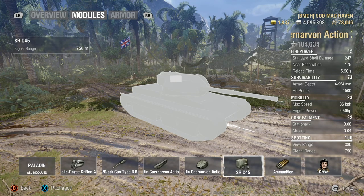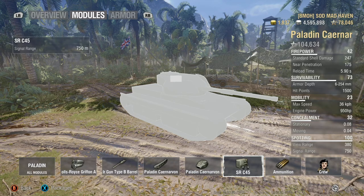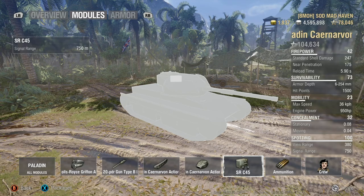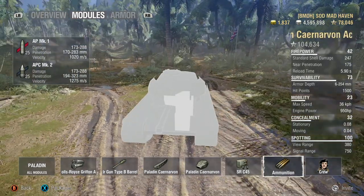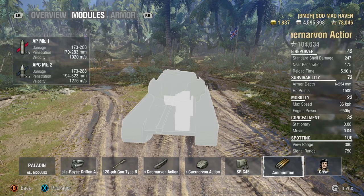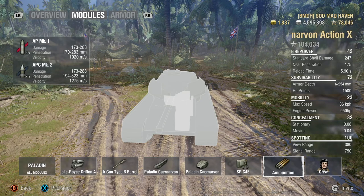Radio range is 750 — that is primarily for assist damage and team communication. We'll get into that at a later date, possibly after December 8th when the big update hits. Everyone is excited about it — I can't wait to see all those maps come back, like Pearl River and Westfield.